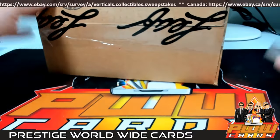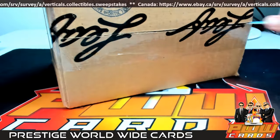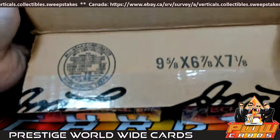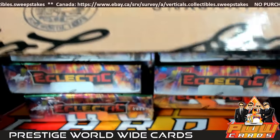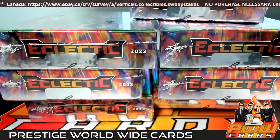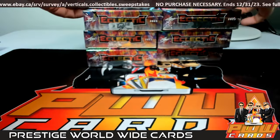We are going to do 10 boxes of Leaf Eclectic. Cards are distributed to the current NFL team of the player. If they are retired or a free agent, it goes to the team they played the most seasons for. If they are a rookie who never signed or never played in a regular season game, or is currently in college, they go to the none team spot.